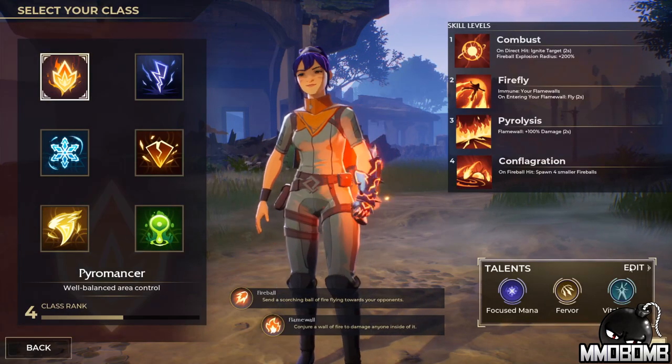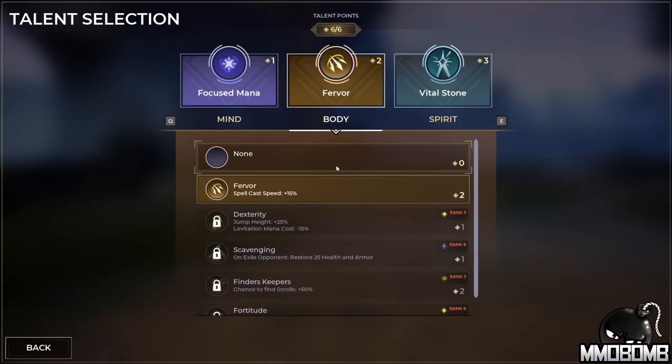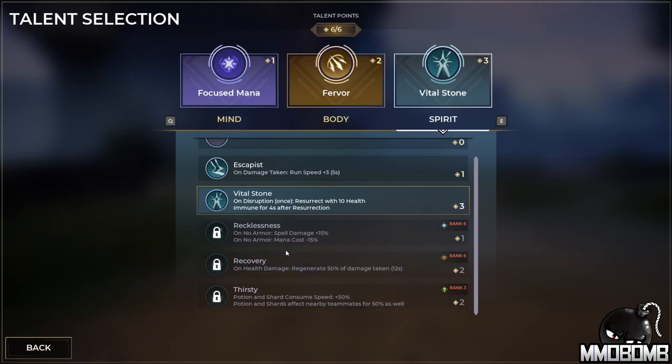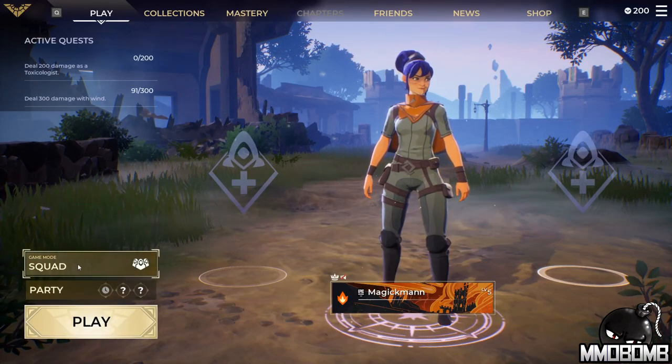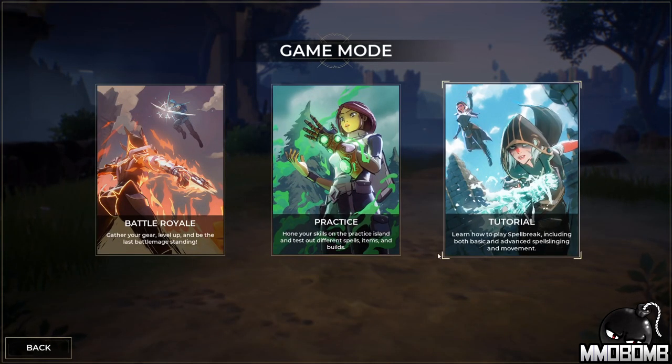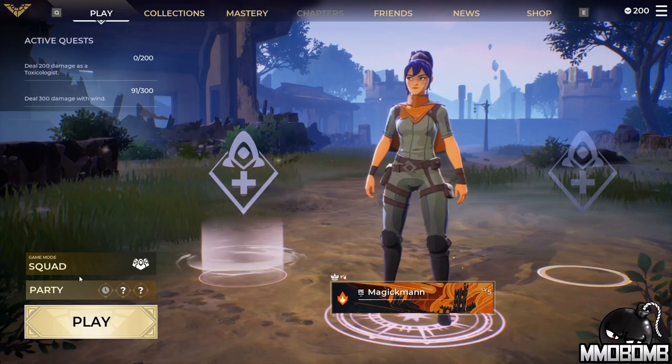Another gripe: in the main menu, while you can see your quest objectives clearly, I don't see the rewards — what am I actually getting for completing them? In the match selection screen, you select your talents. You have a total of six points, and each talent shows a point cost indicator in the upper right corner. Some talents require leveling up a particular class to unlock, meaning you may have to level classes you're not interested in playing just to open certain talents — that's a downside for me.